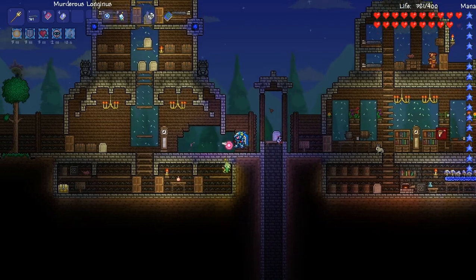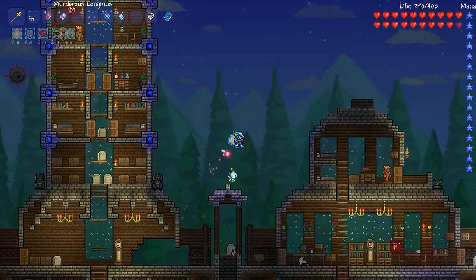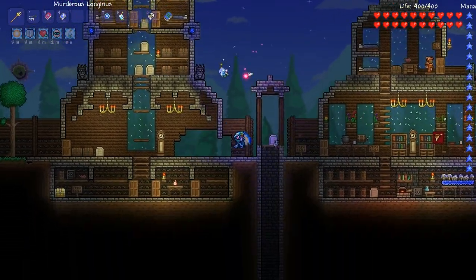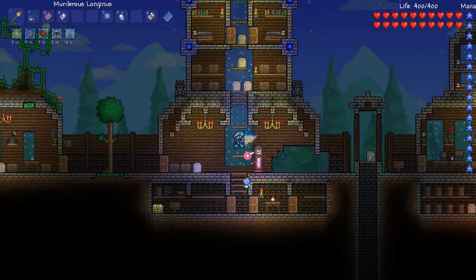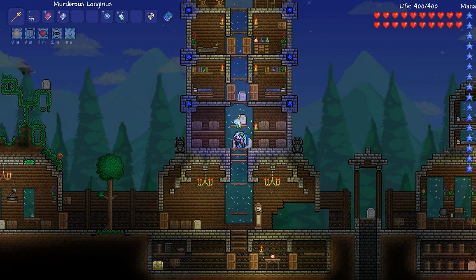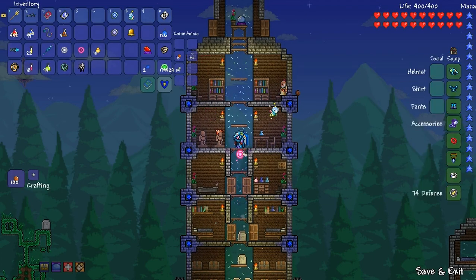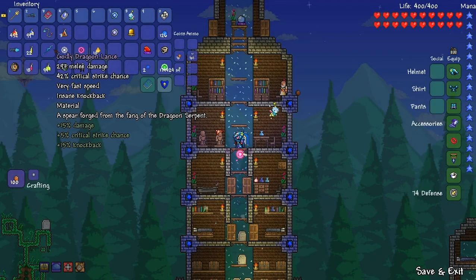Hello spear-slaying tubers and welcome back to Let's Play the Story of Blue Quelled with me, Blue Ankylo. We are rocking it in the new post-1.2 version. Some of the map looks a little weird compared to what it should be, but it seems to work. For today's episode, the main thing will be upgrading the godly dragoon lance to a godly dragoon lance number two.